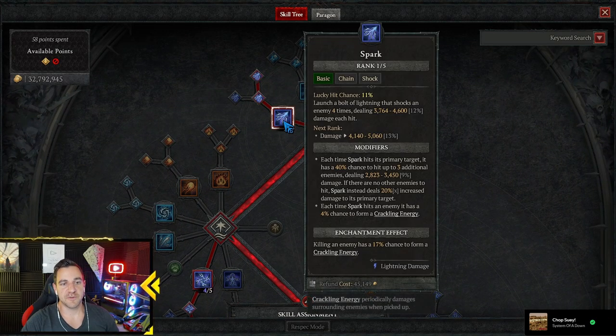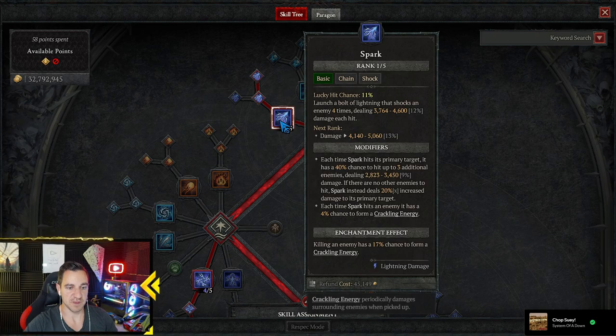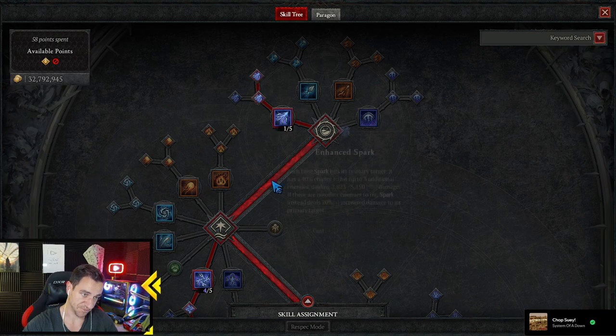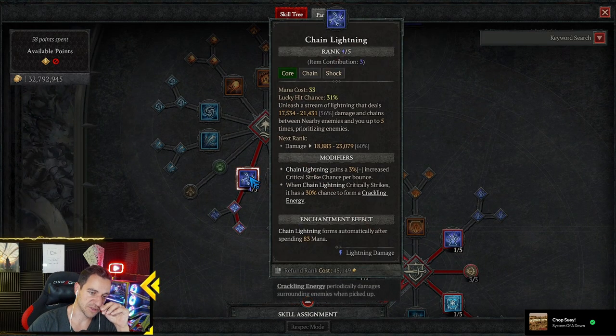We use Spark. I tried it first with Arc Lash, but that kind of sucks. Spark is just better because you can do it from range. Also, the great thing — the modifier from Flickering Spark is, each time Spark hits an enemy, it has a 4% chance to form a Crackling Energy. So even more Crackling Energy. Obviously, Chain Lightning — you don't even need to max out the damage because we don't care.